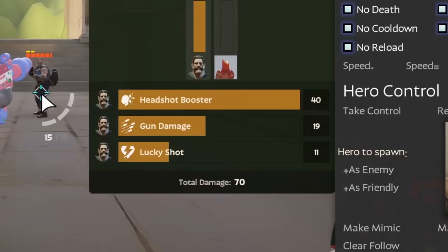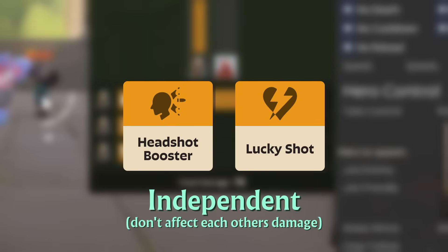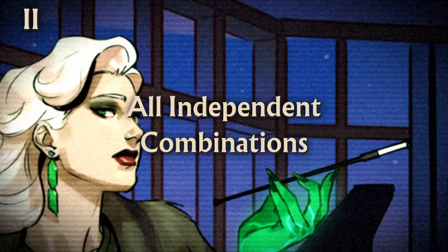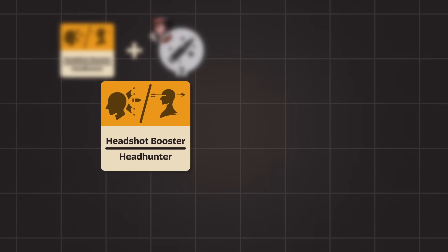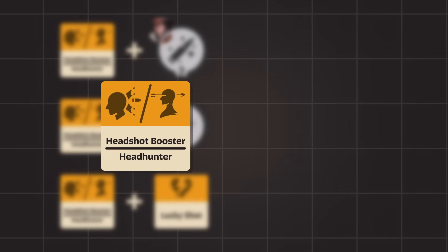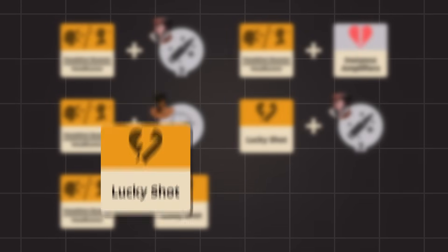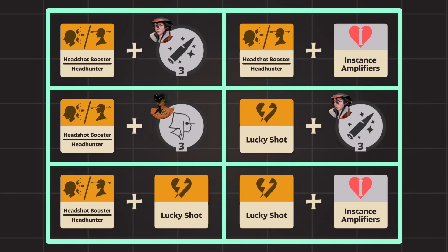This shows that Headshot Booster and Lucky Shot don't affect each other's damage. I will classify combinations like these as independent. It's not the only combination of weapon damage instances that are independent. Independent combinations include: Headshot Booster or Headhunter with Holidays 3, Hazes 3, Lucky Shot, or Instance Amplifiers; and Lucky Shot with Holidays 3 or Instance Amplifiers.